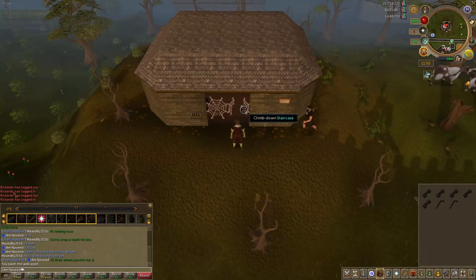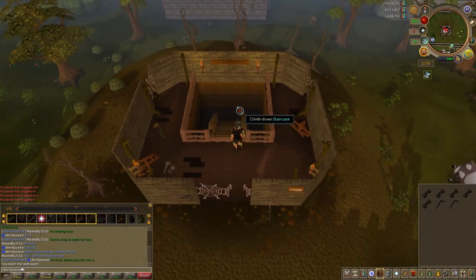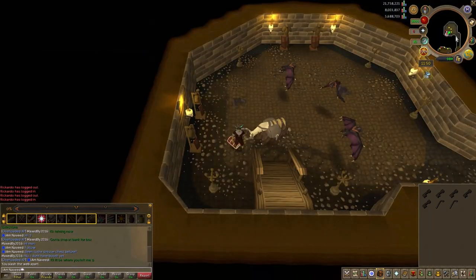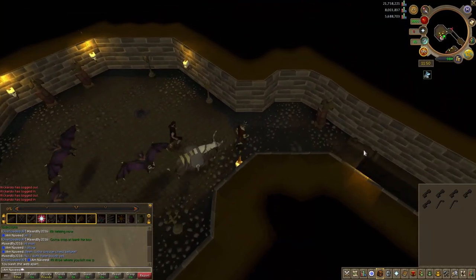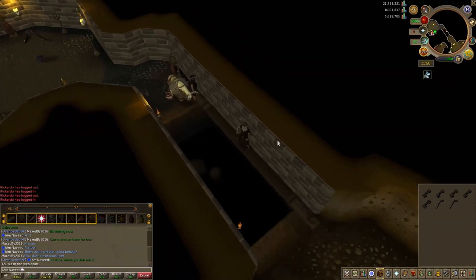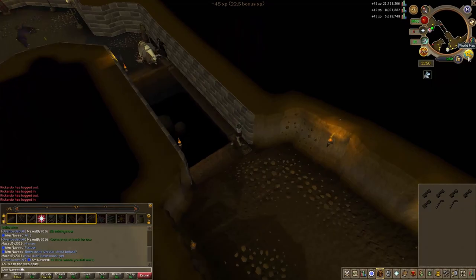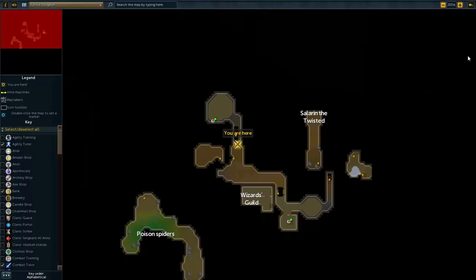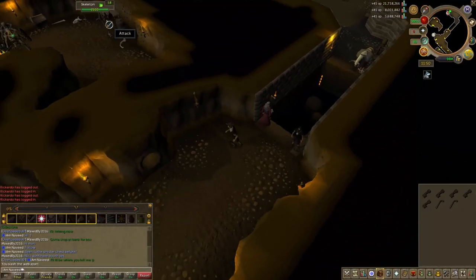For this method you require 49 agility and also a reasonably high summoning level, because we're going to be filling our Pack Yak, Wattoryx, or Spirit Terror Bird with sinister keys. At the moment sinister keys are worth 17,000 and the chest gives about 11,000 to 12,000 profit per key, so the more keys you bring the more profit you'll make.